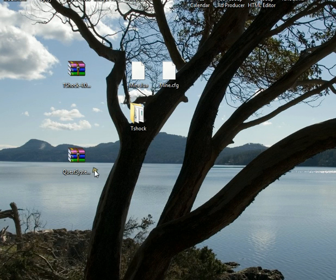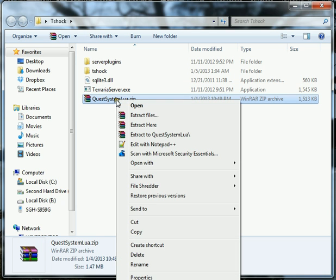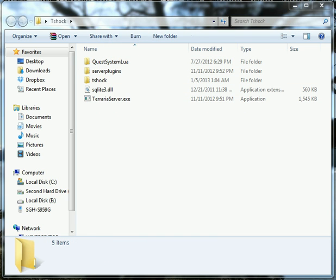What we want to do is take the Quest system RAR, drop it into your TShock folder, right-click, extract it here, and then go ahead and take the Quest system RAR out of this folder.